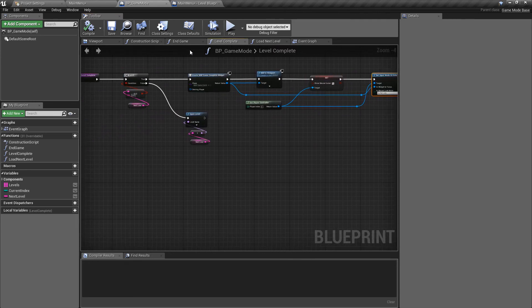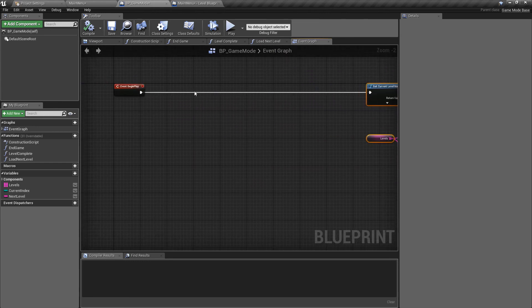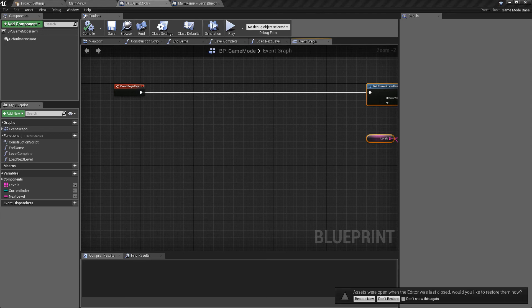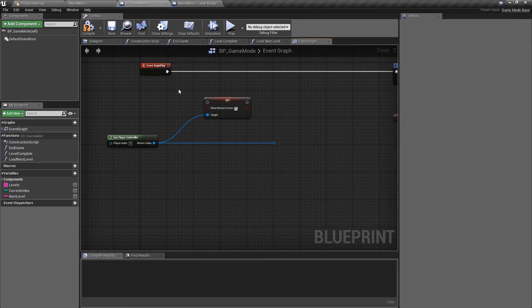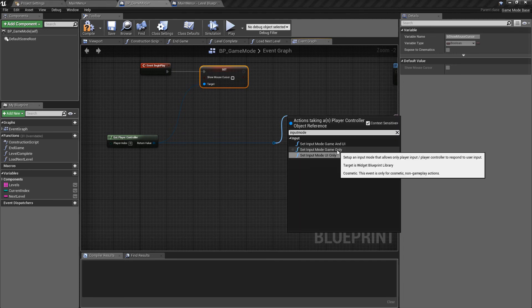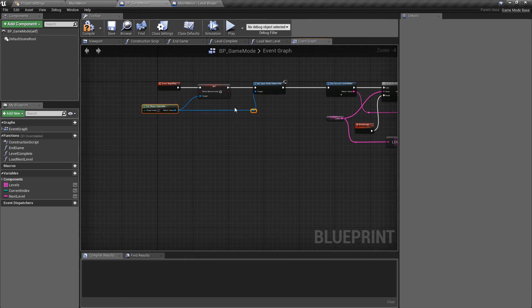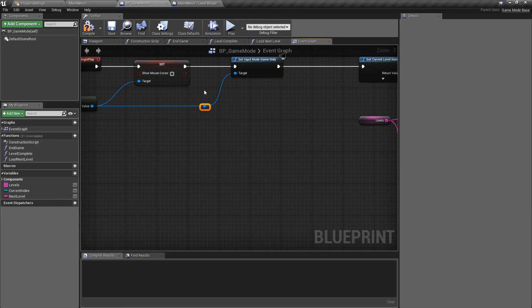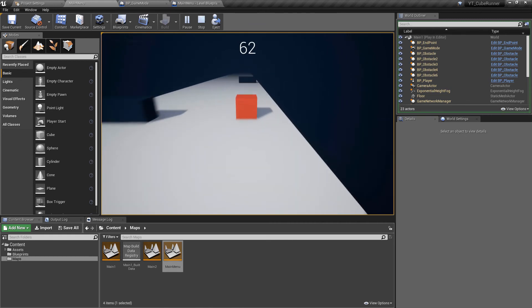A really easy way to fix this is inside the game mode on the event graph. We want to do some logic just before the level progress system. Because the game mode we've created is only going to be in the playable levels, this is a clever way to bypass the issue. We don't want the UI only input mode, so we'll delete that. We'll set show mouse cursor to false by unticking it, pull off and set the input mode to game only, plug that in, then continue to the level progress check. Now when we press play the mouse goes away and we have control of our cube again.